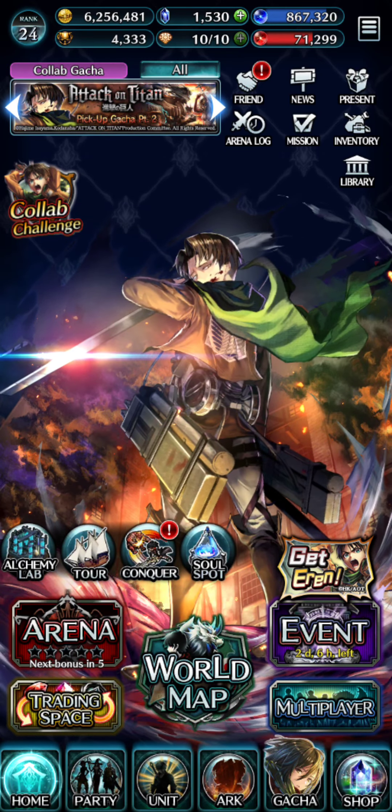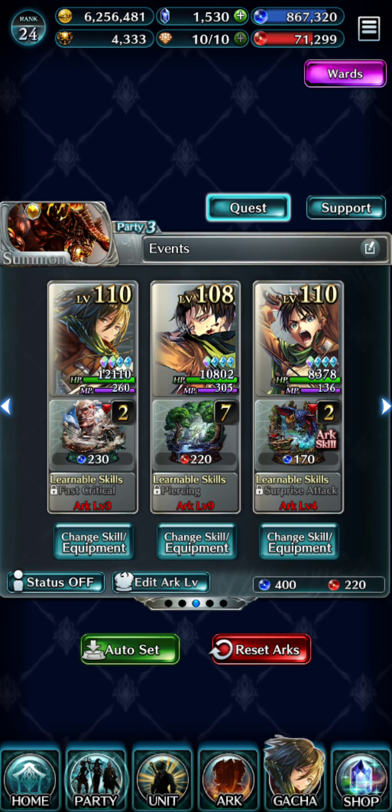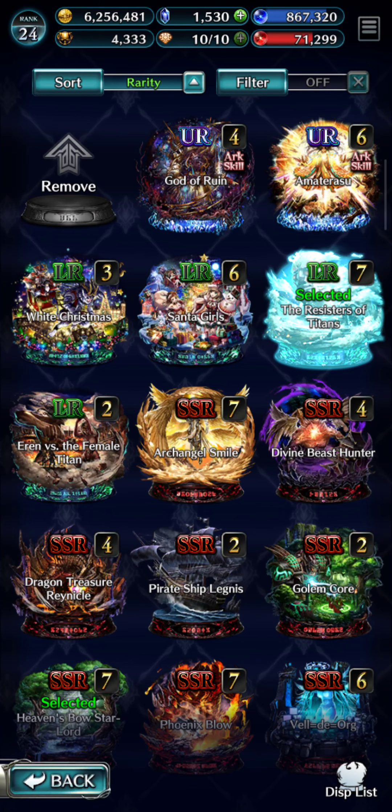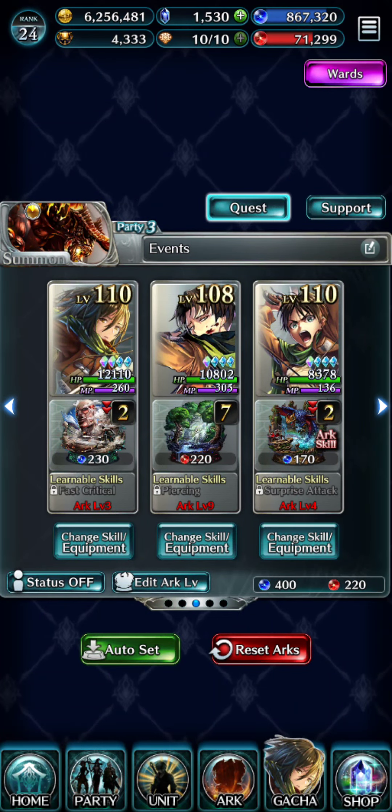Let's talk one more thing about souls. We're going to go into party real quick. When you equip an arc on a character it uses souls - it'll cost 400 blues and 220 reds with this setup. Now if you don't want to have an arc on a character, you can click on the arc and click remove. You can literally do story quests without using blue souls or red souls - unlike other games that require energy, you can do story quests without spending any orbs. You won't be able to learn any skills that way, but you can do it through that method as well. So that's pretty much it about souls.